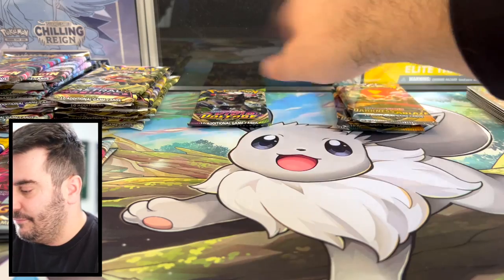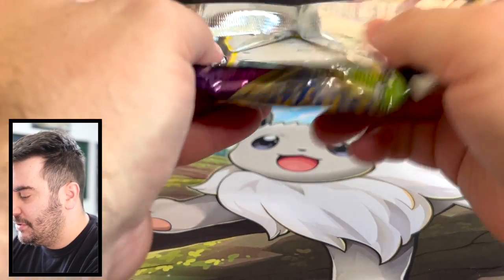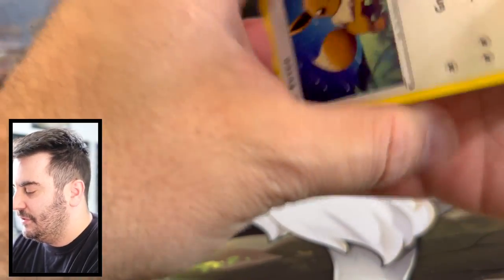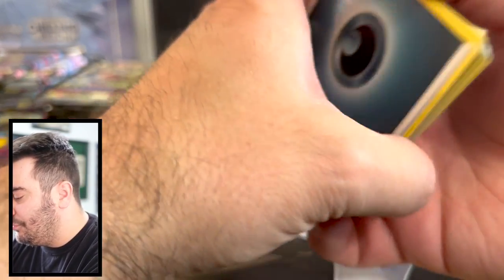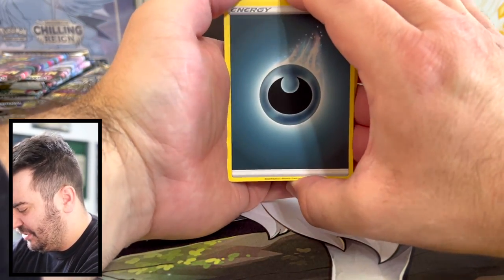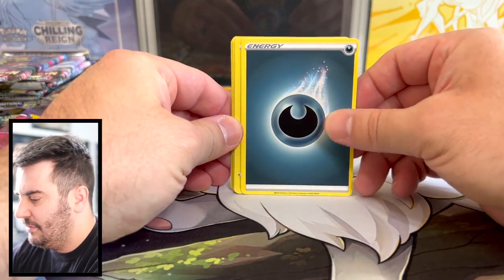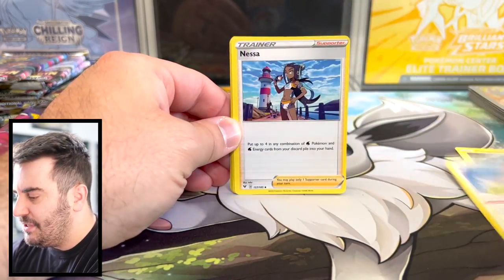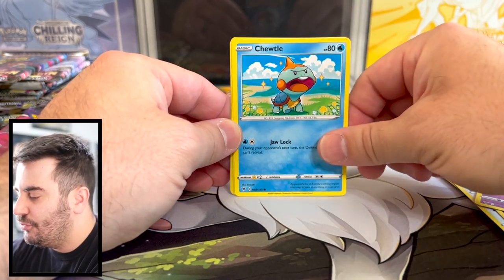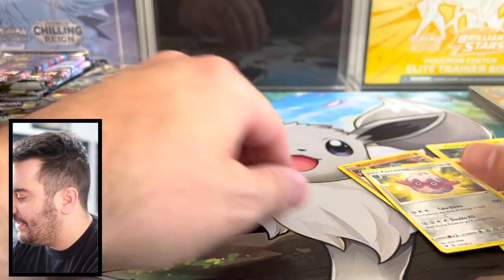Vivid Voltage is only one pack, so let's go ahead and do that one first. The Snorlax V-Max Rainbow — definitely the chase card for Vivid Voltage. I have not pulled that card; that'd be a nice one to get. Working with a little bit of a new setup as well, trying to make sure the cards are visible. Kinsurin, Trumbeek, Nessa, Eevee, Trubbish, Shuppet, Chuddle, Riolu, Slugma reverse, and Forretress. Nothing there in that first one.